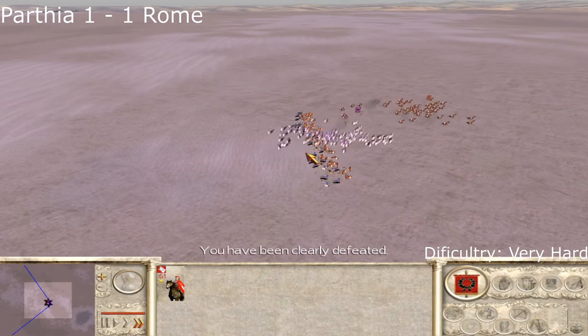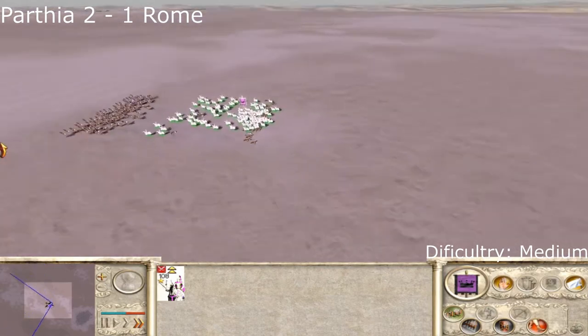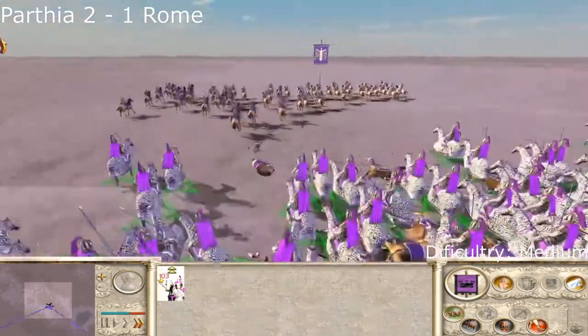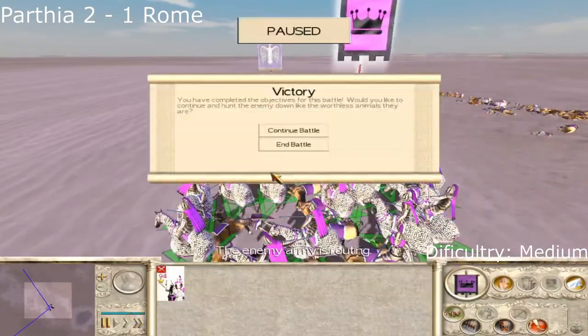With the Romans, we won the first battle but we lost the two other battles, which is not very surprising. They are cataphracts, and we're going to be talking about why that is — why did they win? Let's check out how playing as Parthia, how do we do against them?